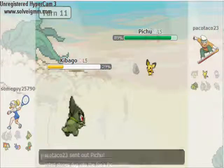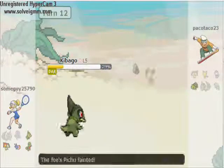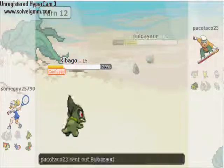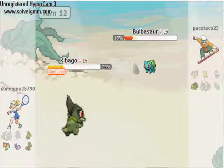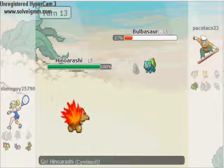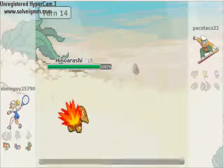He goes to his Pichu, I go for the Outrage, take him out again. I get paralyzed due to his static, but I cure myself with the Lum Berry. Then I get confused because of the Outrage, hurt myself from the confusion. Then I go for the Eruption and take out his Bulbasaur.